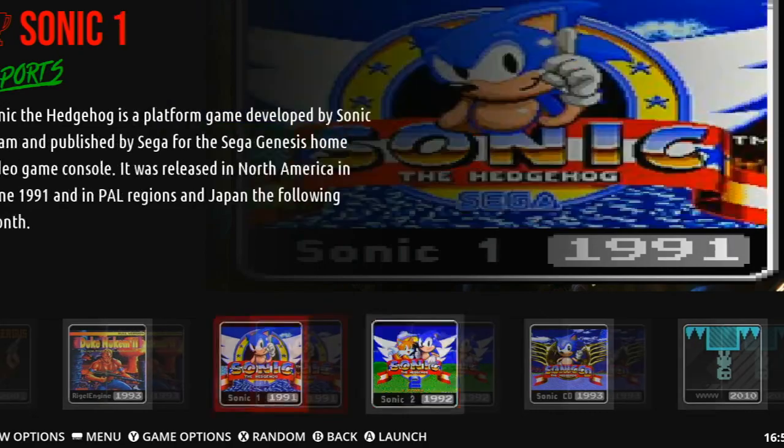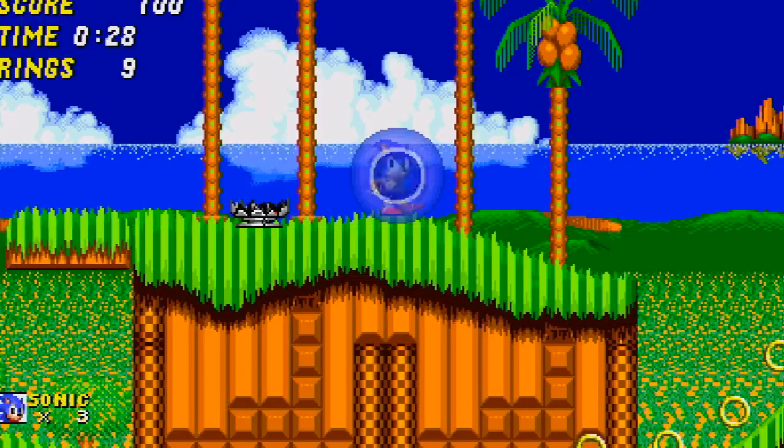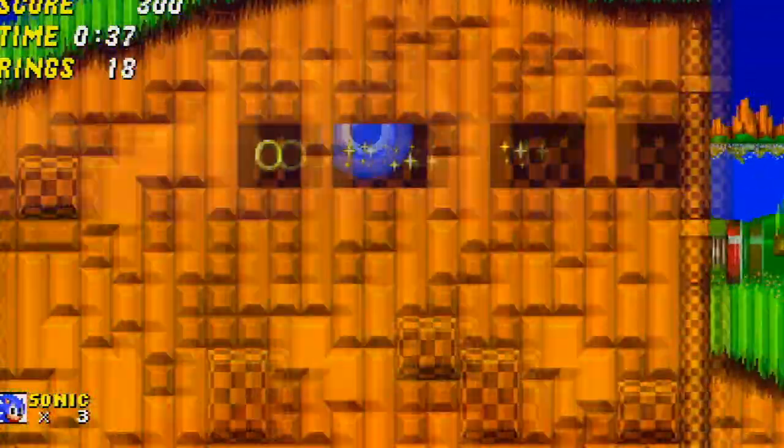More ports: Duke 3D, Sonic 1, 2, and CD. Also a few others have been added. Hopefully in the future we'll see them add Moonlight or Steam Link.